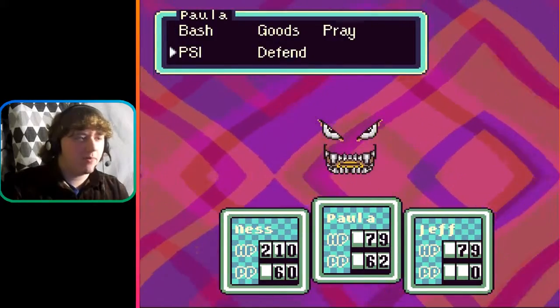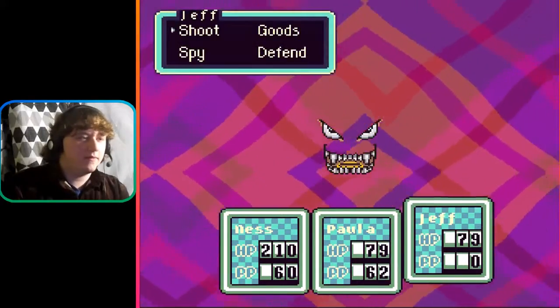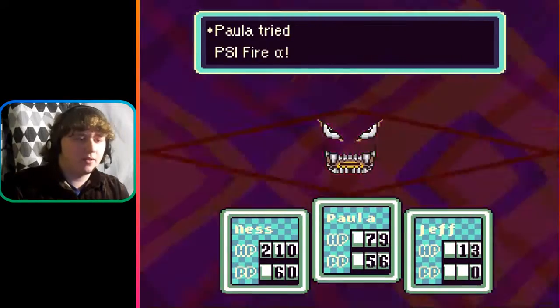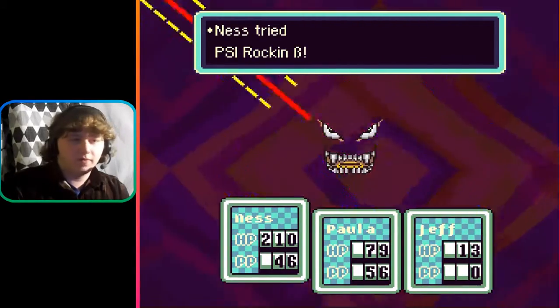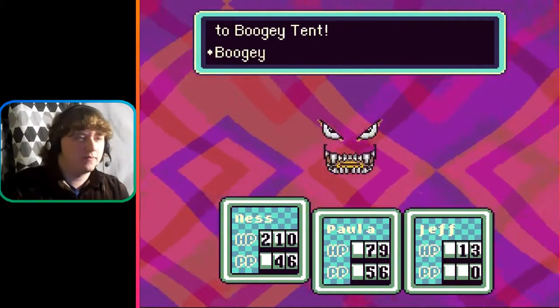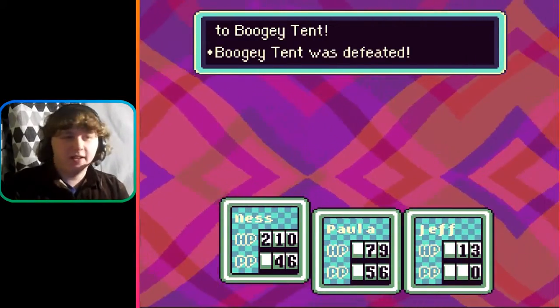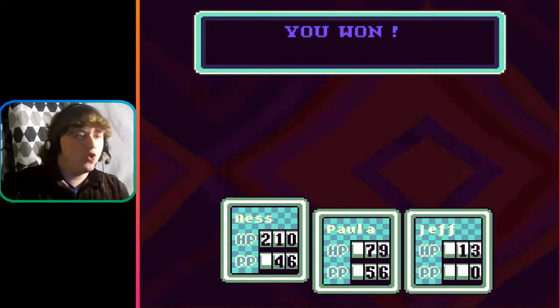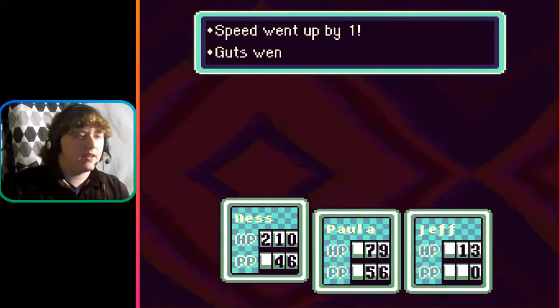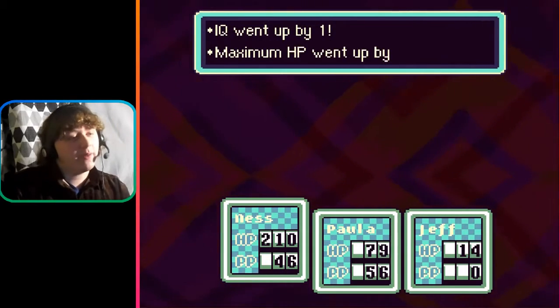I'm gonna use PSI rockin' beta. Boogie Tent is attacking. Wait a minute — that's not good. Boogie Tent was defeated! Man, look at that — defeated a boss and it hasn't even been two minutes yet. Just leveled up to 18. Guts went up by one, IQ went up, HP went up by one.